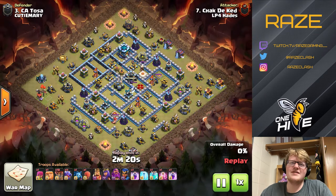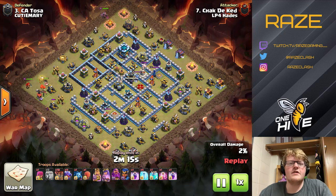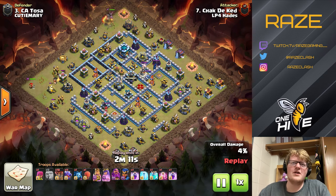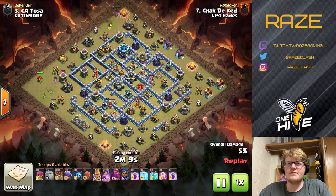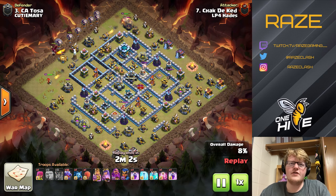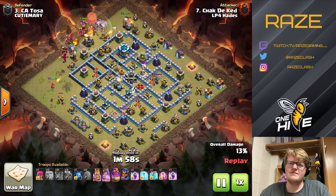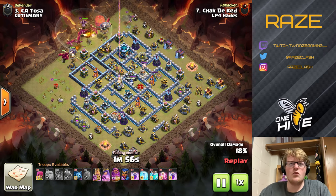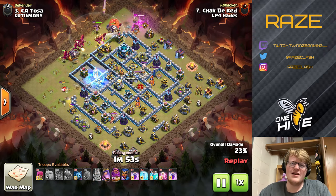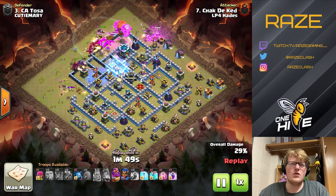Next up we have the mass dragon attack — it could have a cloned dragon, but you'll see why I call it the mass dragon attack. Starting off, the heroes are on opposite sides to funnel all the dragons in. They're just dropping all the dragons at 10 to 11 o'clock along with the warden and all of the minions, and they're just going to sweep through the base with the help of some freeze spells and warden ability.